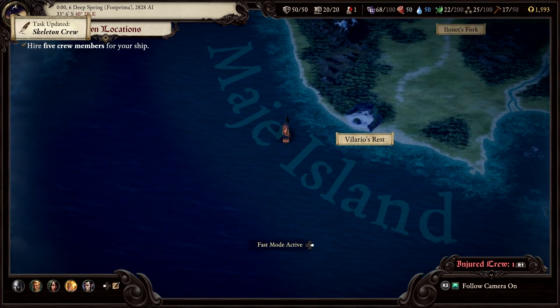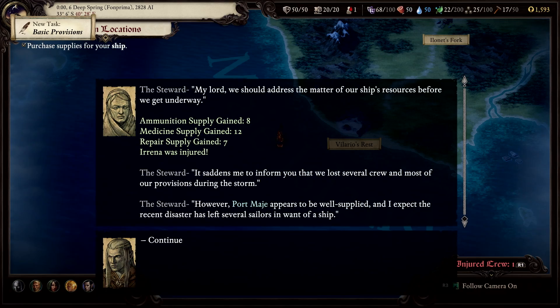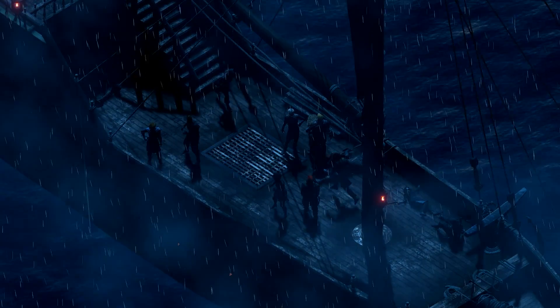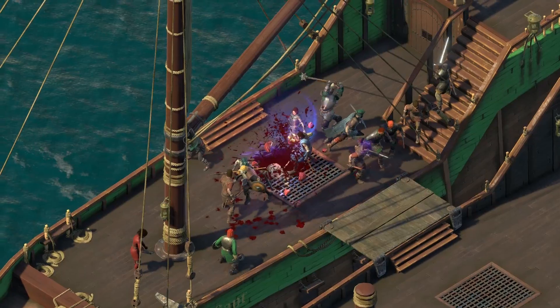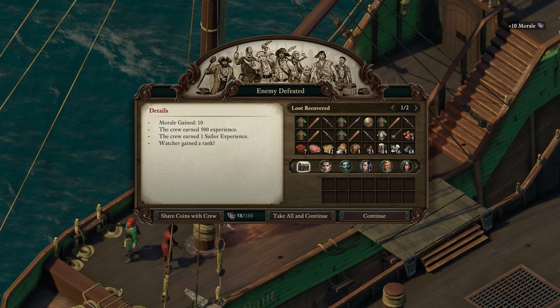Your ship lets your party explore the Deadfire Archipelago, as well as engage in naval combat. Remember to hire a crew before you set sail — an experienced crew costs more but will perform better. You need to ensure they have food, water, and medicine to keep up morale. When confronted with an enemy vessel, you can either fire the cannons, or move close enough to board and engage the enemy in hand-to-hand combat, with the battle ending if either ship sinks or surrenders.